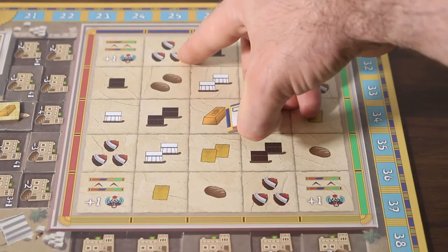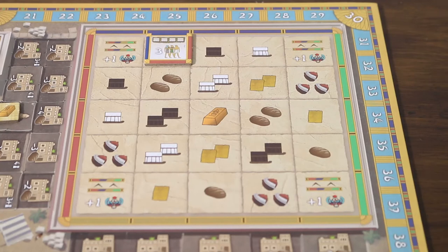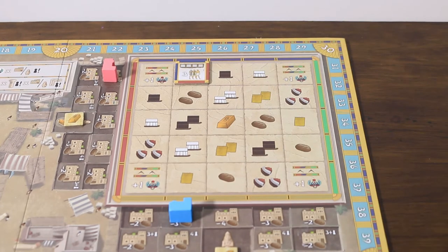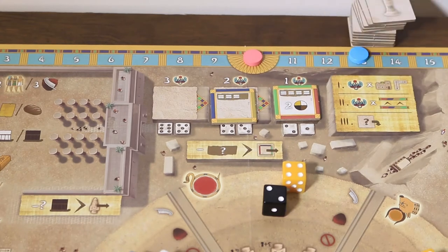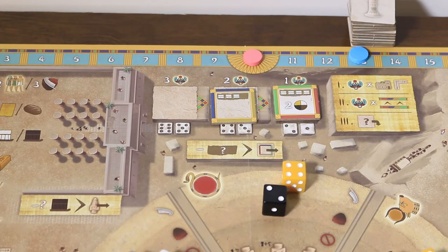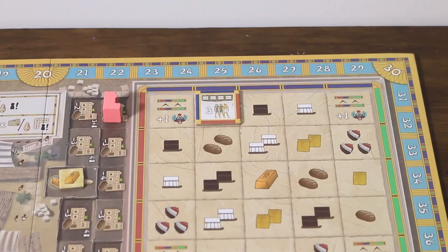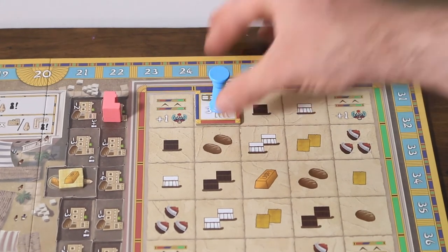The tile can be placed in any empty space in the complex in any orientation. For placement, the player receives the rewards indicated on the space covered: one victory point for every edge matching a like-coloured edge, one victory point for every building in the same row or column regardless of ownership, and the number of victory points listed above the tile purchase location. Finally, if the colour of the tile matches the section of the obelisk wheel currently associated with the Ra action, the active player may immediately activate the ability printed on the tile. Once all rewards are finalised, the player places one of their coloured pillars atop the newly placed tile.